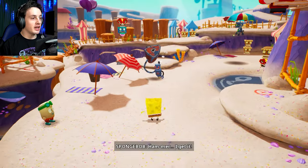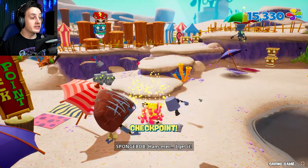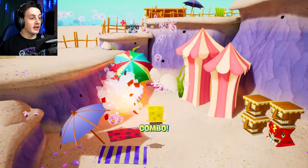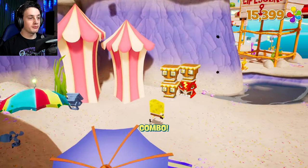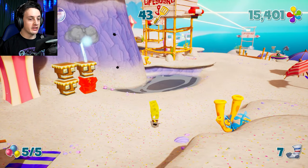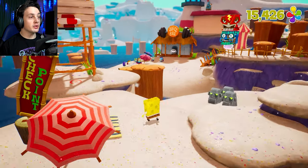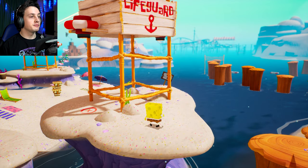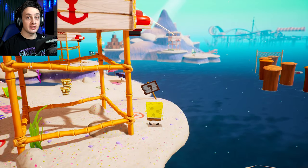Between then and now, I decided to do a few missions and socks off camera. So now I've got 43 golden spatulas, and I'm down to 7 socks. The mission we have now is we've got to somehow make our way over there to that lifeguard tower that is in the distance.